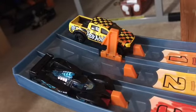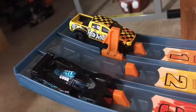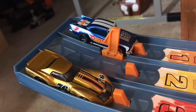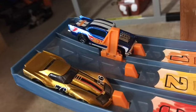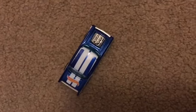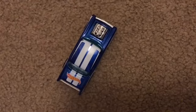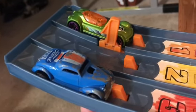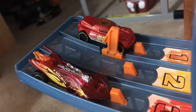Next up is 2019 Ford Range Raptor versus 24 Ores, and the winner is 2019 Ford Range Raptor. Next up is 1957 Chevy versus 1976 Greenwood Corvette — it's gonna be 1957 Chevy and his losing streak is over! Next up is Ballistic versus Neatstreeter, and the winner is Ballistic.